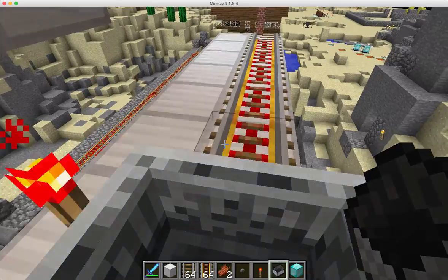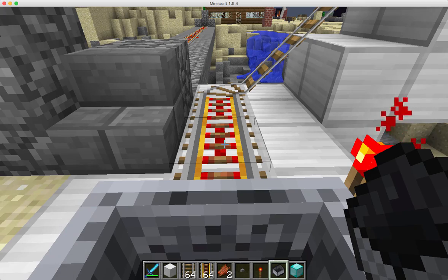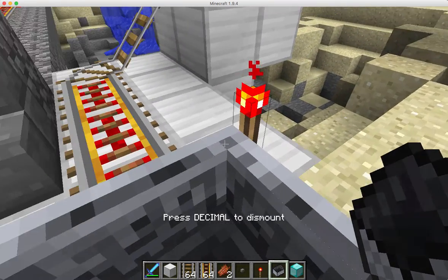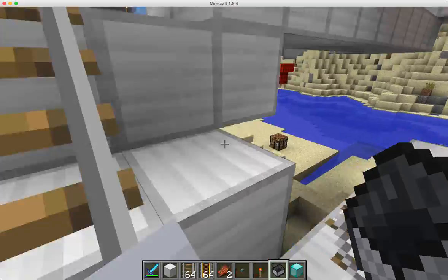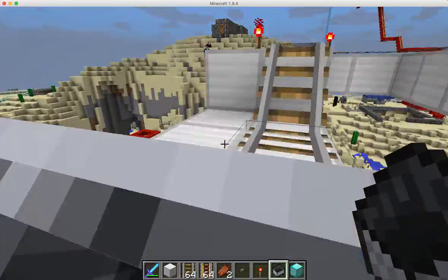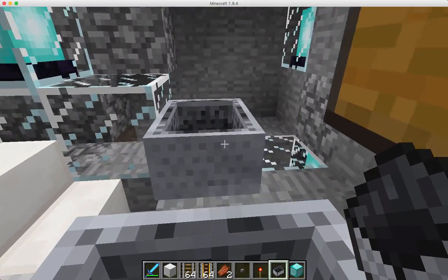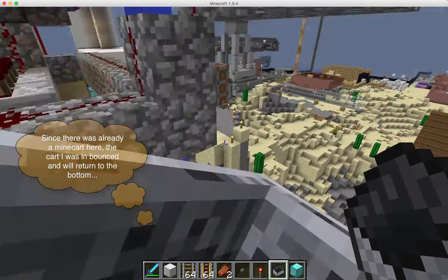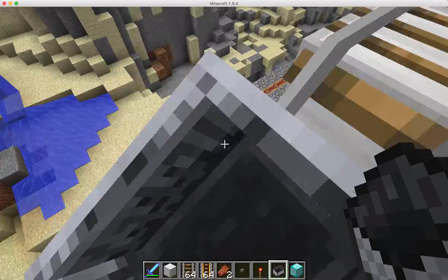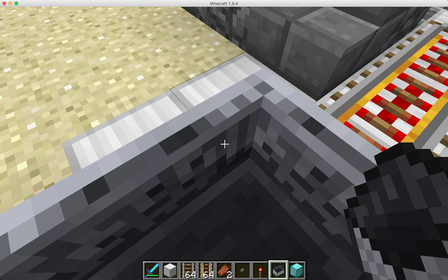Woo-hoo! And then we're finished. The cool thing is, with the red power rails, you can go back. I like it. Done. We'll see you next time. Thank you.